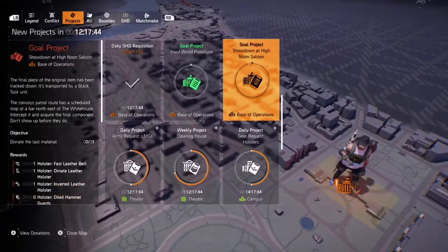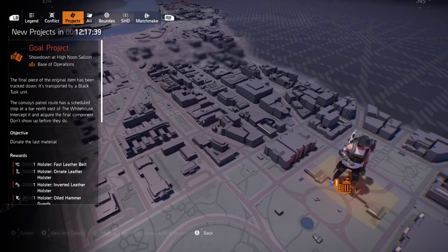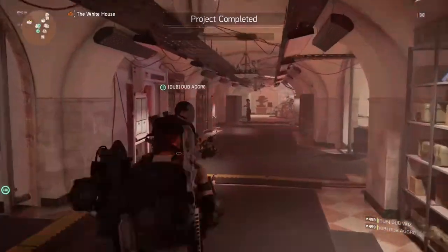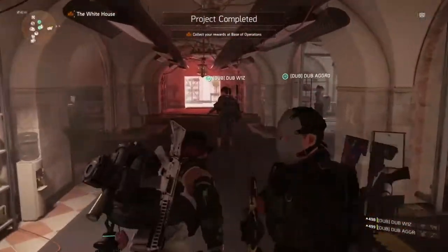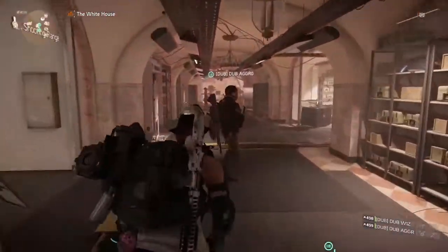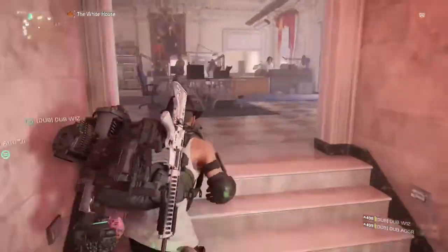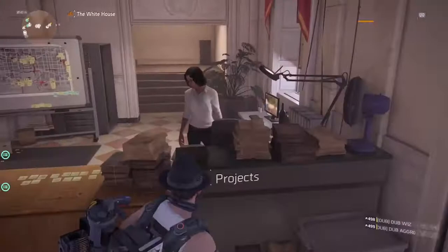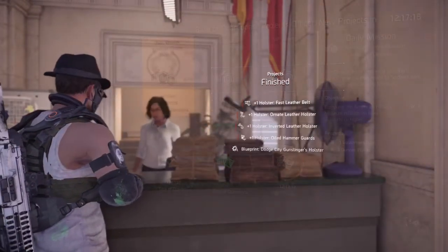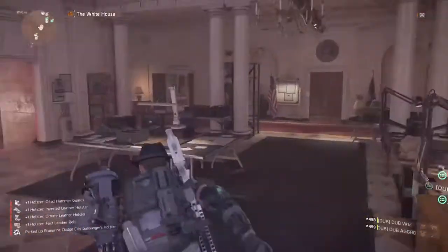Once you've done that it'll be the same process as the other parts — you donate that last component into the project. Then head upstairs to the projects vendor in the base of operations, just like you did before. Speak to her, hand it in, and the project is finished. You can see all the components come up in the list, including all the previous ones, and there are no more projects.